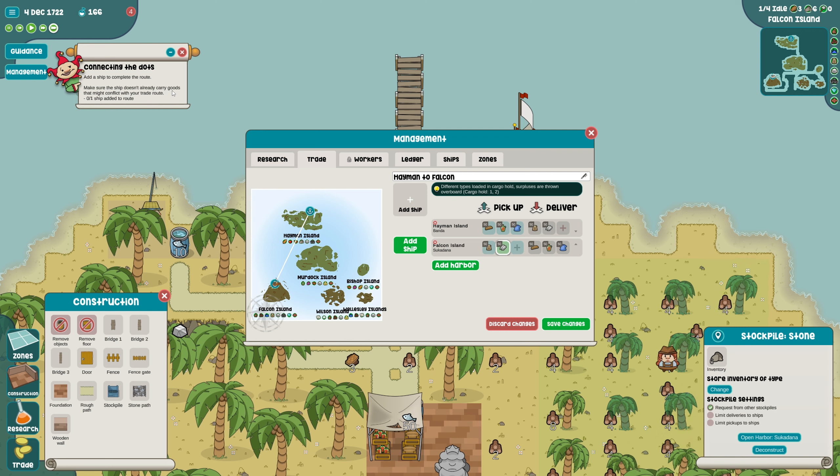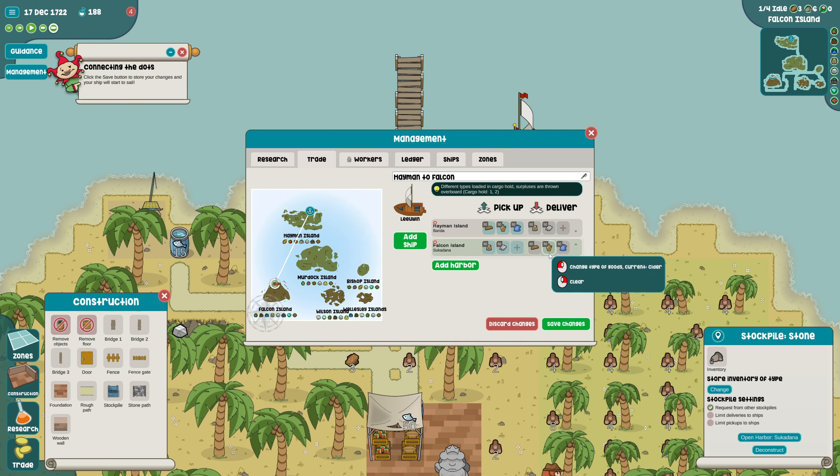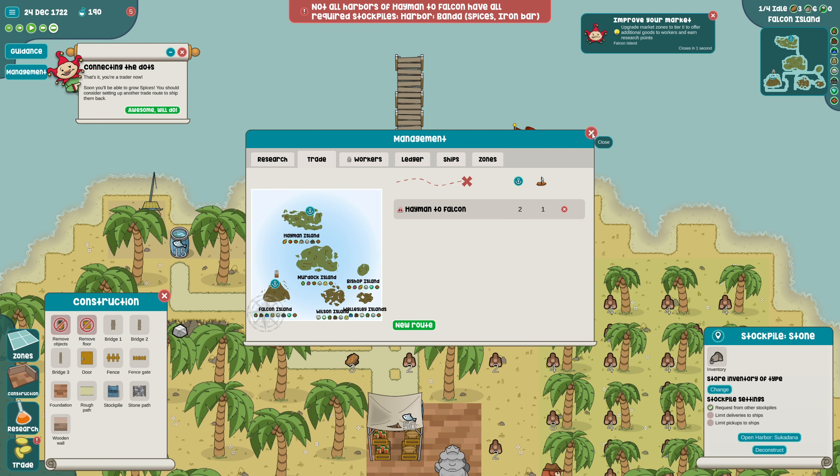Make sure the ship doesn't already carry goods that might conflict with your trade route. Add ship - the Lewin. We just got to make sure everything is set. Load until ship has the set quantity or the harbor is empty. The problem I'm seeing is we have to unload until the ship is empty or it's gonna be broken. I'm not exactly sure how this is going to work - it might be a little bit broken but we're going to have to play with it. It should work for now.